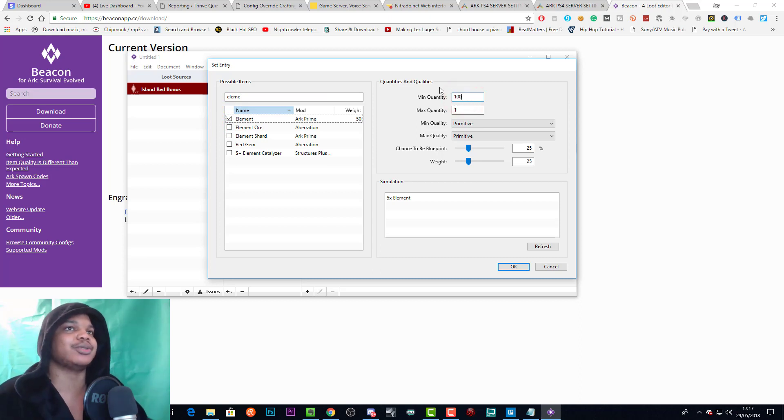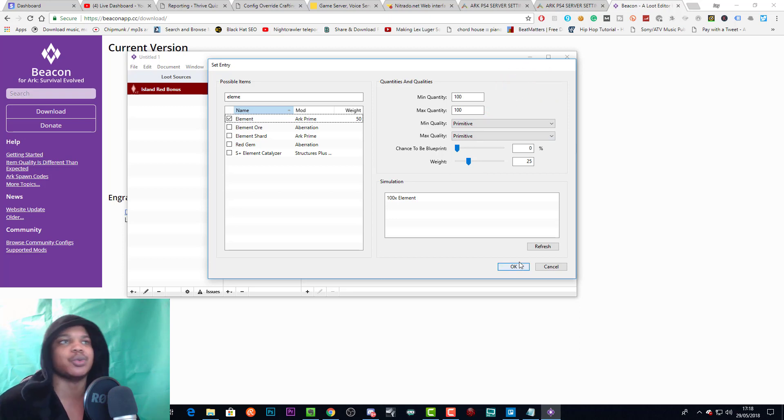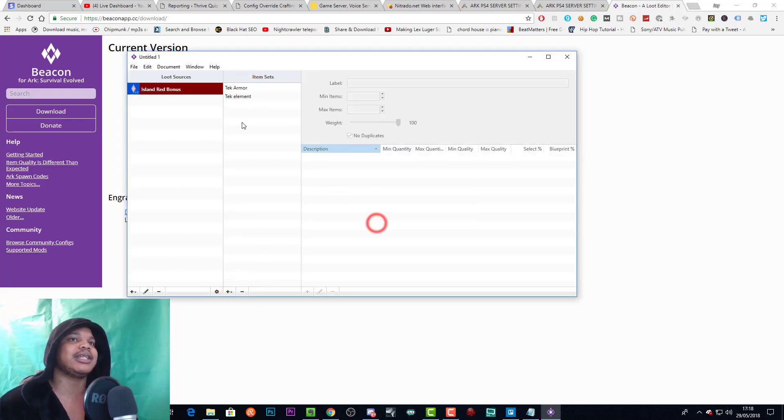Click the add button and then go to element and add element in there. Minimum quantity is the minimum amount you'll get in each drop; maximum is the maximum. If you want to get 100 element in each loot drop, set both to 100. Turn off 'chance to be a blueprint' because you don't need an element blueprint. You can set quality — for gear go primitive to ascendant; for a bonus drop you may want to start at journeyman. We already had an element set, so that would give us 300 — so we'll delete that.